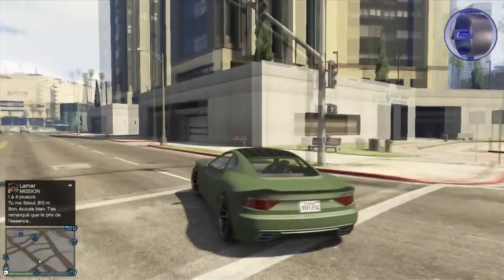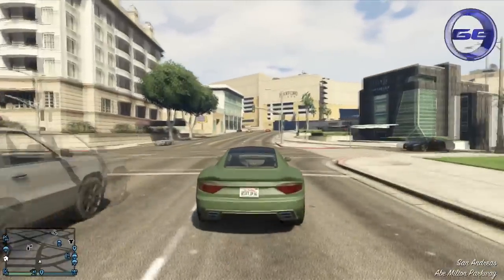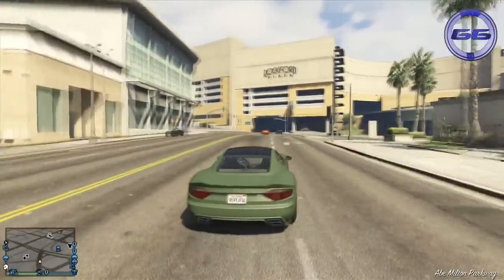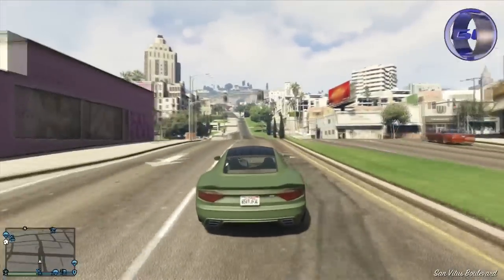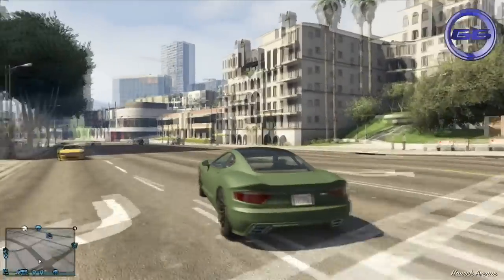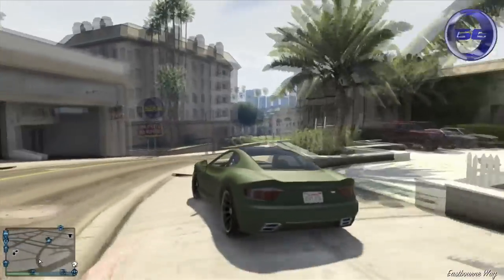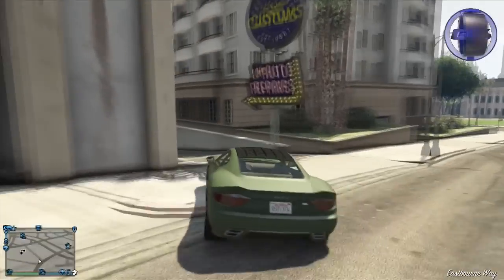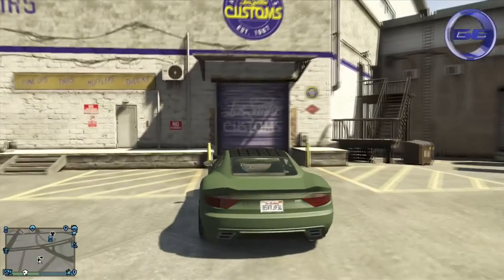Donc voilà les gens. Petite chose que j'ai oublié : je ne vous ai pas montré pour les trois véhicules — pour la Hotknife, la Carbon RS, la moto — mais comme je vous l'ai dit, la manipulation est la même. Juste au moment de changer le chiffre dans la barre de recherche sur la page internet : au lieu de mettre le 8 pour la Camélion, vous allez mettre un 9 pour la Hotknife, et pour avoir la Carbon RS, vous allez effacer le 28 pour mettre un 30.